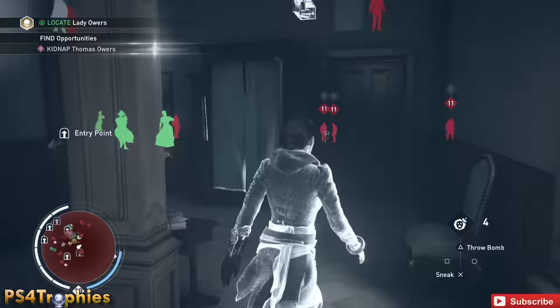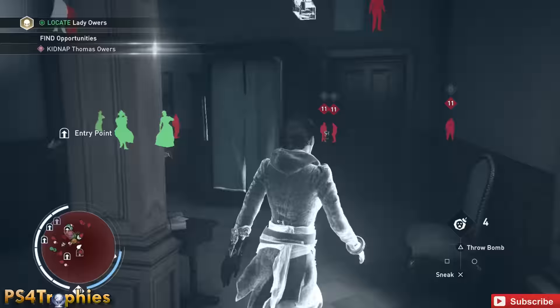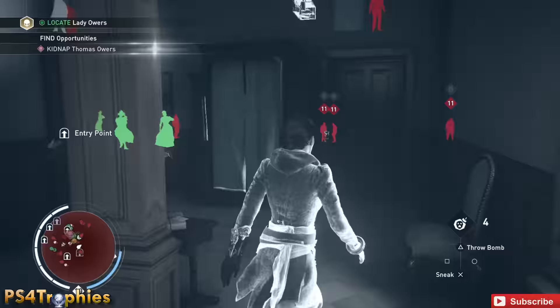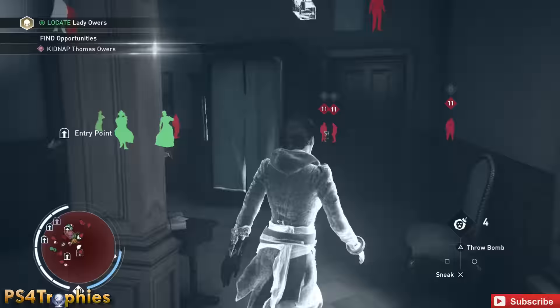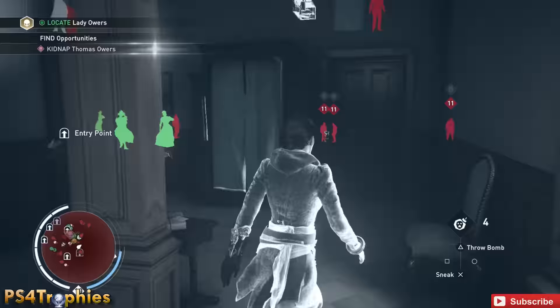When you do a brutal takedown, you're going to cause panic in any enemies in the surrounding area. When I turn around, you'll see a guy with a panic icon appear on screen. When you do a brutal takedown or use a fear grenade — which I have equipped — surrounding enemies become panicked, and there's a chance one of them will panic and kill another enemy. That is how you get the trophy.